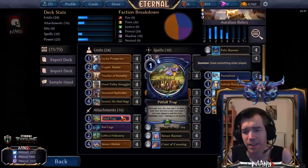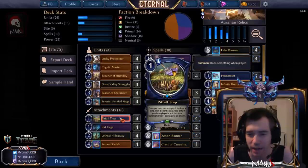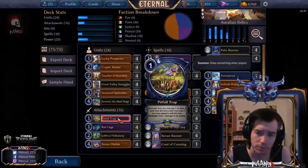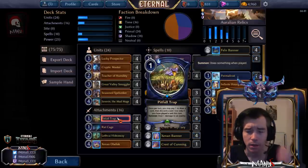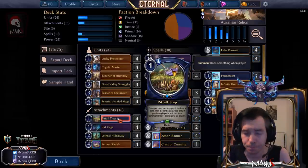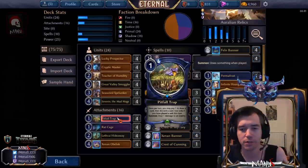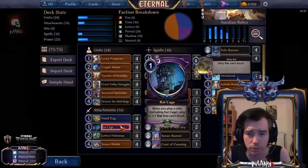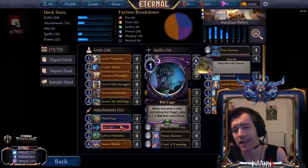Now let's talk about the relics. We have four Pitfall Traps — kind of like the Yotun Hurler of the deck, serving the same snowball purpose but doing much more because it's a relic for relic synergies. It also gives you card selection and filtration, getting rid of spare power or removal in matchups where that's not good, making your deck much more consistent and giving you a quality advantage long-term.